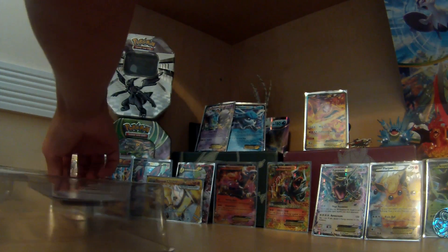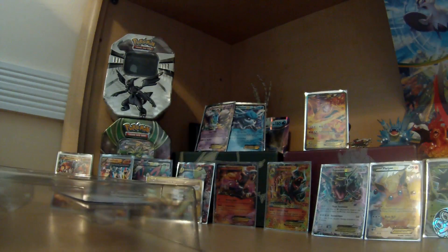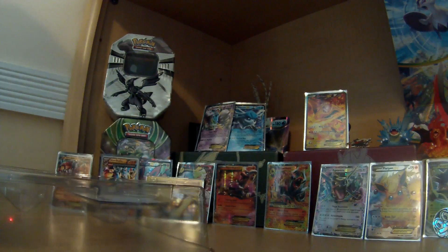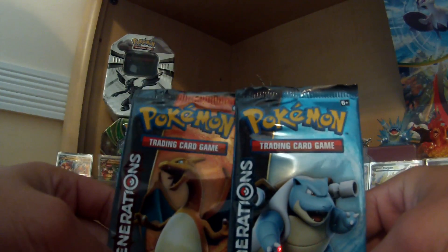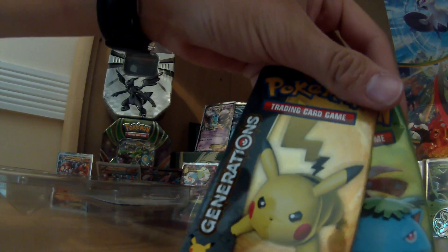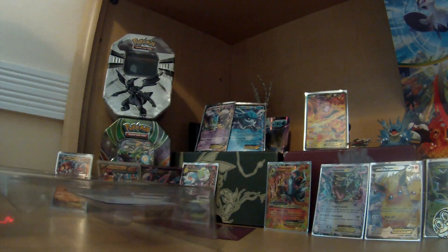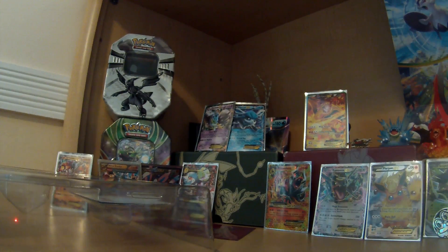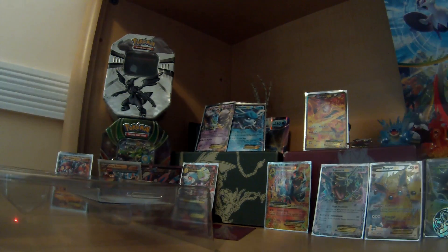So we're actually splitting up the opening. He's doing the Blastoise and Charizard packs, and I'm doing the Pikachu and Venusaur code packs. I'll keep this code card — I always use the code cards. I don't play it online, but I keep the code cards for my own separate opening.